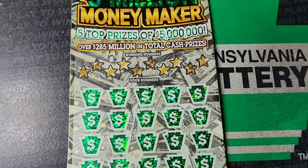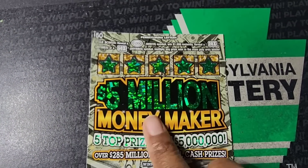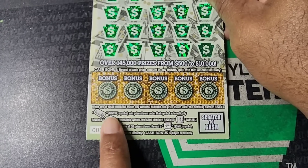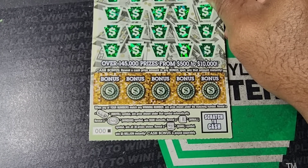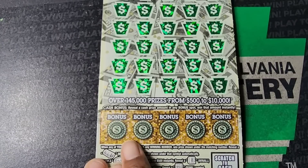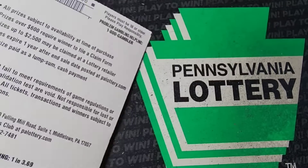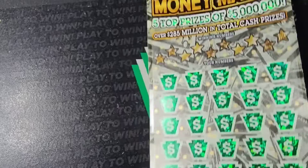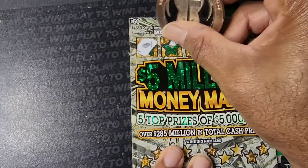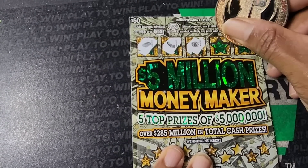Do the big boy and then we'll do some $3 offerings. This one — 1,000 bursts, 20x, 50x at the bottom, money roll, automatic win, 500 bursts, the bolt is a win on a 5 million dollar symbol. Get any cash amount in this area and win that amount. Odds on these is 1 in 3.69. We have the black box, triple zero, in case this wins. This did come from the Wawa in Nottingham, across from the Hertz factory.